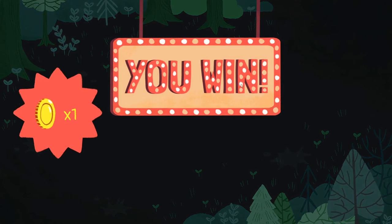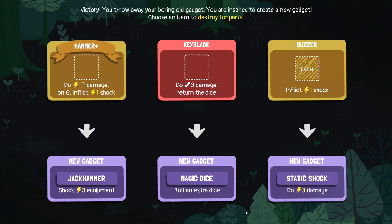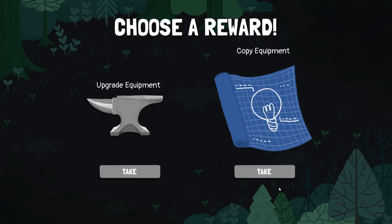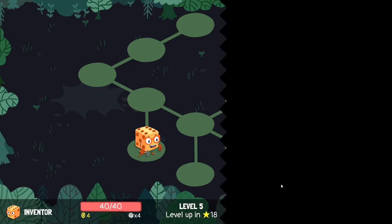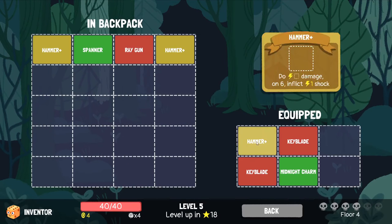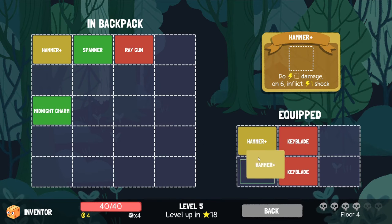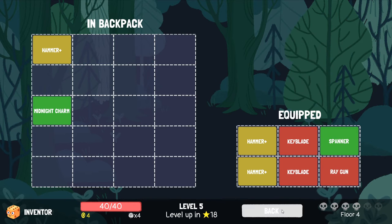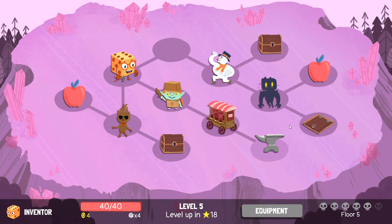Rekt! Okay, so that one, that one. Make a copy of this one - I have three hammers, which is gonna be sick. I'm gonna try to keep Midnight Charm, Spanner, Ray Gun. This should be my last level, right, yeah.